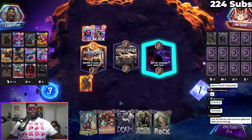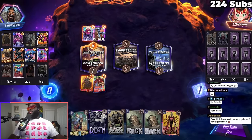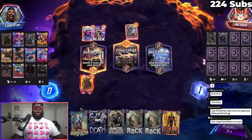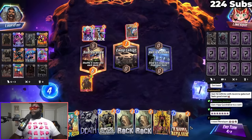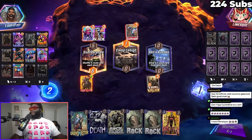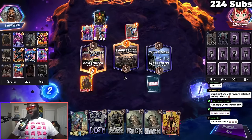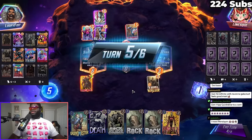You just hit infinite with Ravona-Galactus — this feels good man, Ravona's just so damn good. Oh my god, they gave us a card, that's awesome. None of my destroy cards are nothing you need — Knull is really good. I feel bad for anybody who didn't get her when she was available to be gotten.